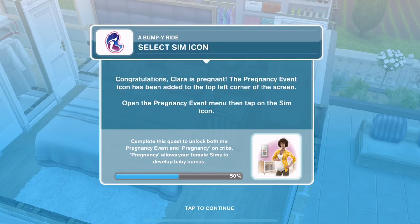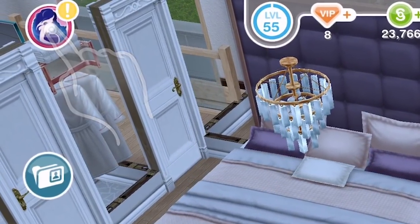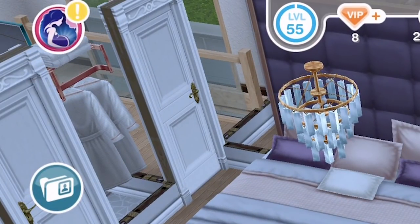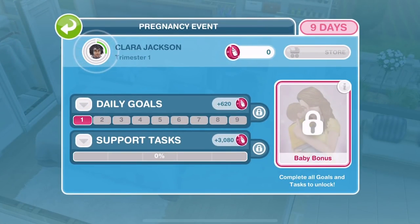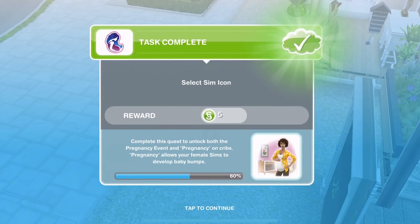Now we need to select the sim icon. Congratulations — Clara is pregnant! The pregnancy event icon has been added to the top left corner of the screen. Open the pregnancy event menu, then tap on the sim icon. We can click on that and here we go — Pregnancy Event Trimester One. This is so amazing. So let's click on Clara. That's task complete.